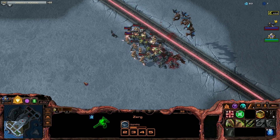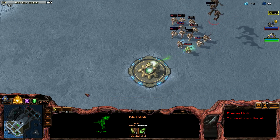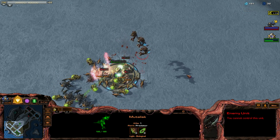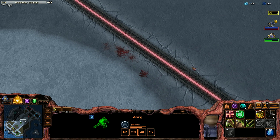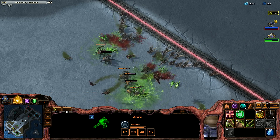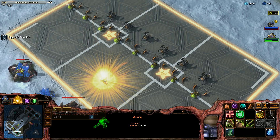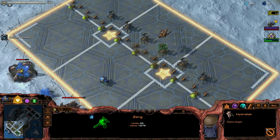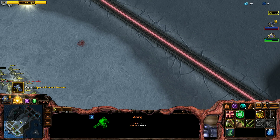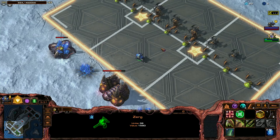Damn, I don't have any air. I hope the cannon will destroy the mutalisks. Let's look for the upgrades of the enemy. Oh man, he had a really good formation. Let's make hydras behind the roaches. Nice — special liberator, he already wasted his steam but he can kill those mutas. Nice.